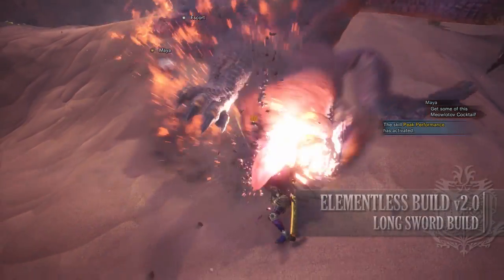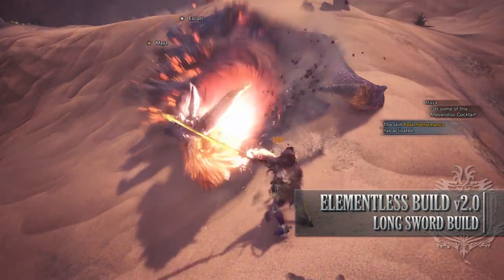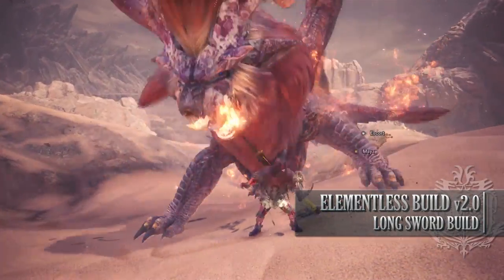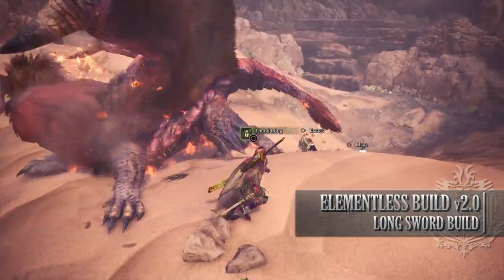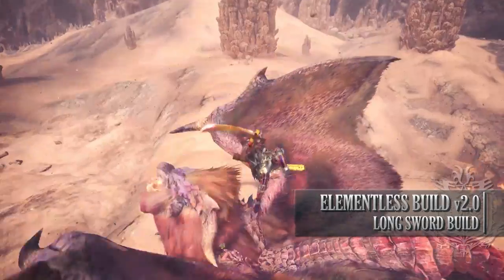The first build I use is the Elementalist DPS build version 2.0. This is a very strong DPS build utilised with a weapon that has its element hidden, thus it's classed as a non-elemental weapon, and this is combined with all the offensive skills a hunter could desire.